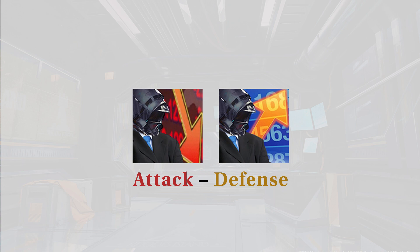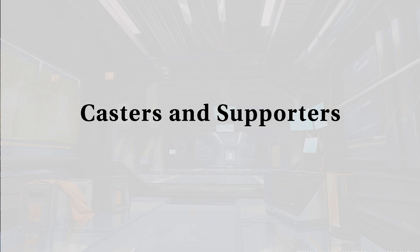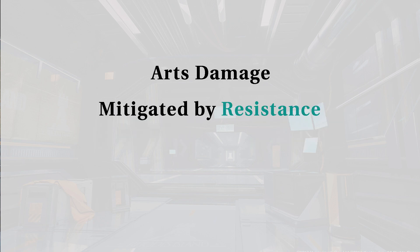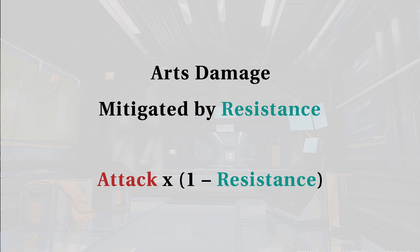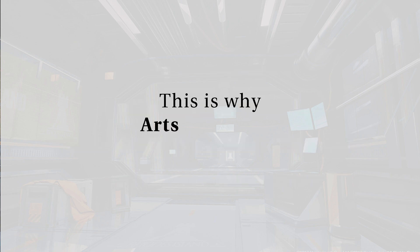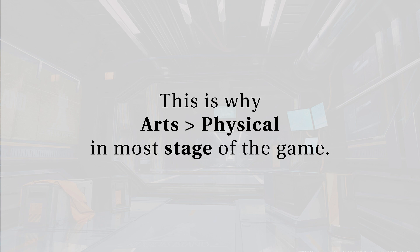Second: arts. Caster and supporter classes deal this kind of damage. Examples of arts damage are Angelina, Andreana, and Fiametta's volcano. This type of damage is mitigated by resistance at a percentage-based rate, making arts scale linearly against resistance. This is why arts are preferred over physical in most stages of the game.